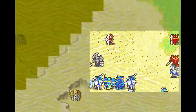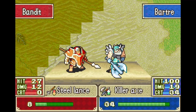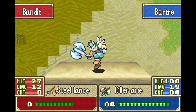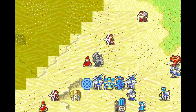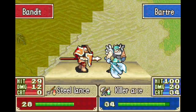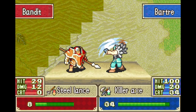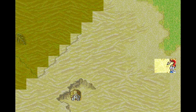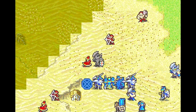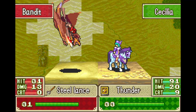Now, Pent is the Mage General of Etruria — pretty cool title. So to give us another unit, instead of doing just another Sage, which would make the most sense if you wanted to go just off class bases... this replacement is more of a character-focused one. Because instead of one Mage General of Etruria, we get the other Mage General of Etruria.